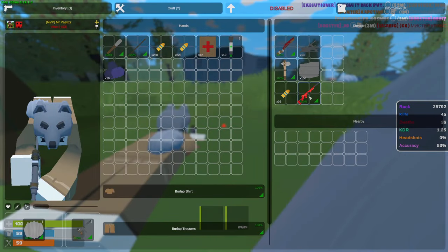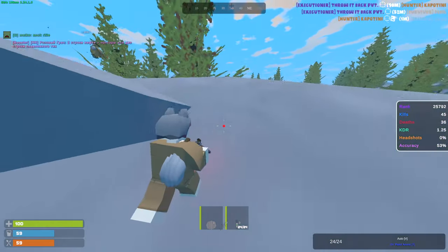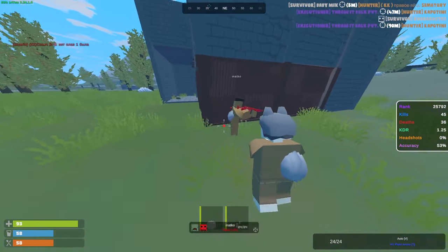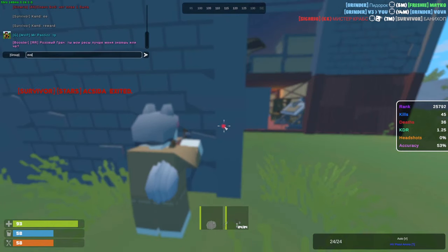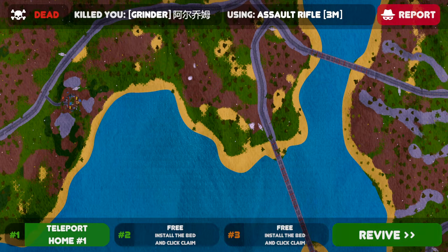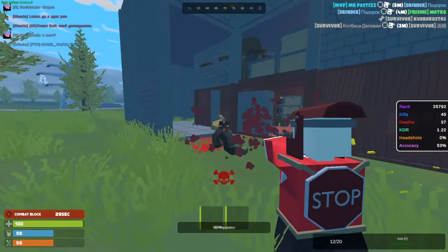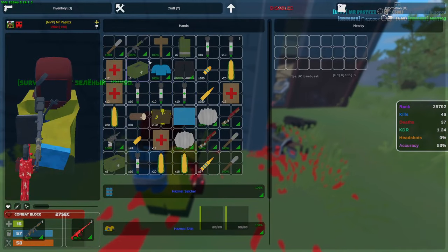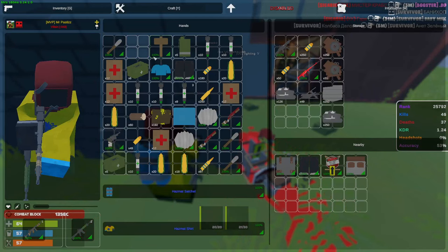My teammate found a base being raided and we're going to try to counter. He has literally no gun — I gave him the Thompson from earlier. We came with nothing that good. We don't know how many people are raiding or if the owners are online — odds are we may die. He's right back there — my teammate just pushed in, he's dead. There's crates up there. Someone's not dying despite taking multiple hits. There goes my custom too.